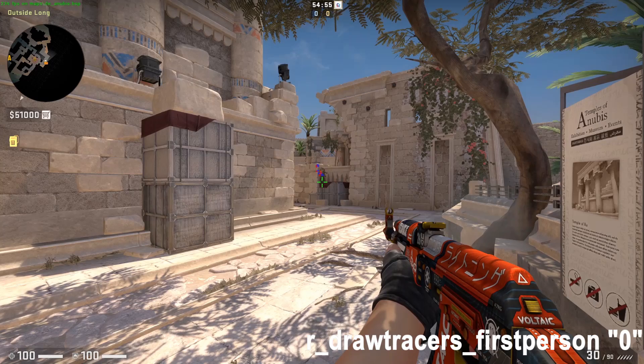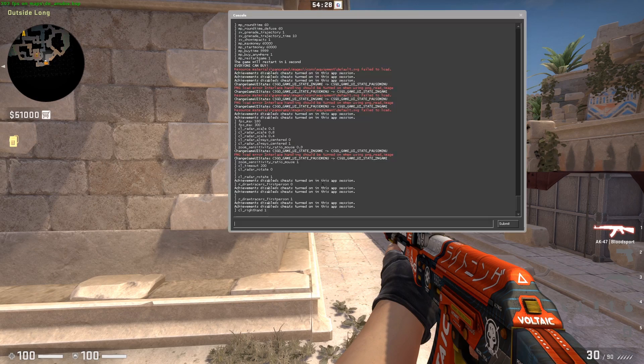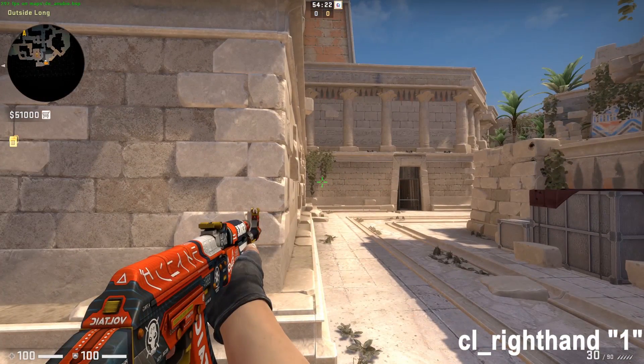R Tracers First Person 0 — this simply removes the light tracers of your weapon when firing. Use this command to reduce effects and slightly increase performance. CL Right Hand 1 — use this command to use your weapon on the left side. CL Right Hand 0 will reset it to the right side.